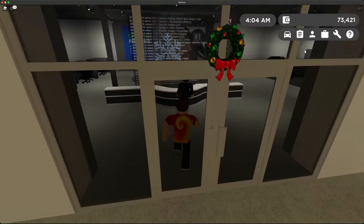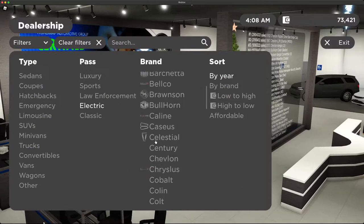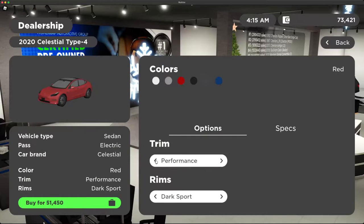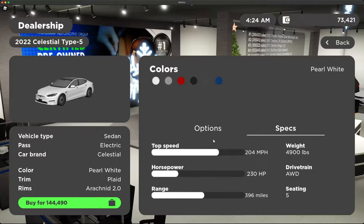Let me show you guys what I'm trying to get. If we go over to Electric and then go down to Celestial, and then Type 5 Plaid — yes, here it is. So we need to get close to 150,000 to get the Plaid, and that is going to get us some pretty good specs. I think that'll turn out pretty nice.